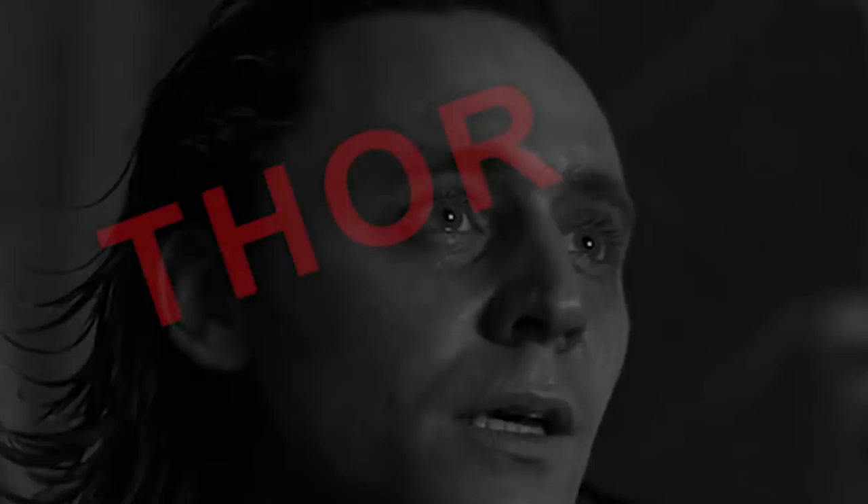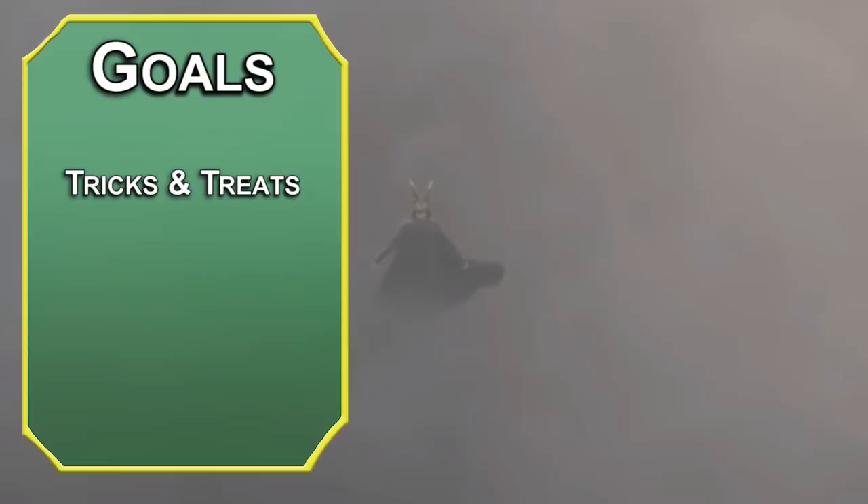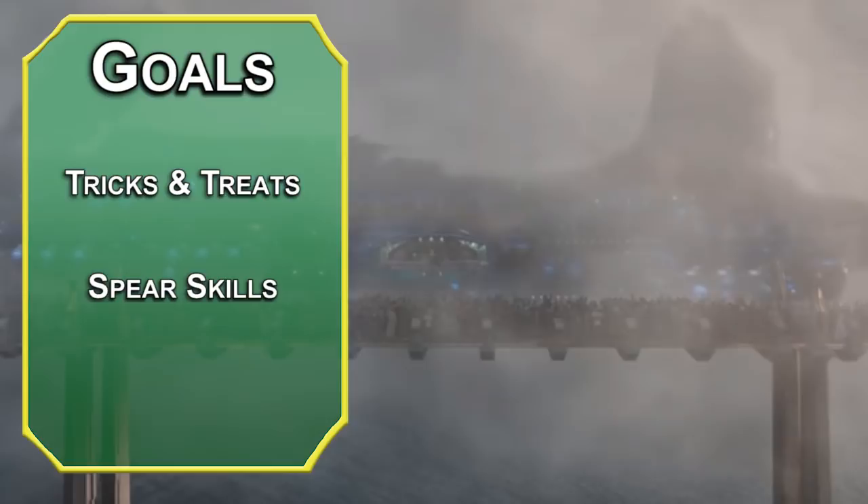Let's start by setting some of our goals for this build. First, we need illusory magics to fool our enemies. Next, we'll make sure we've got ample skills with a scepter in case people see through those illusions and want to smash us. Finally, we'll make sure we're a good ruler and our followers will do what we say — because they have to.